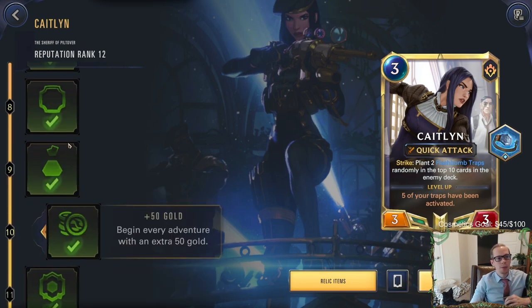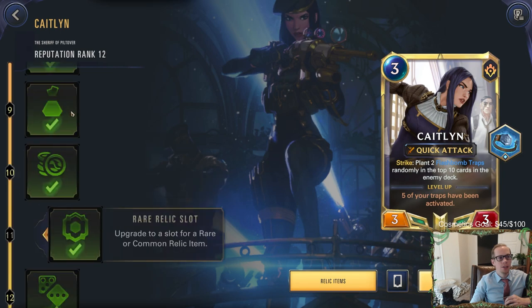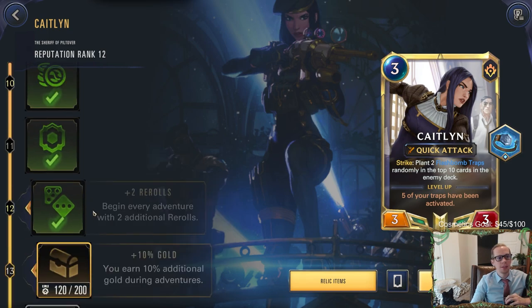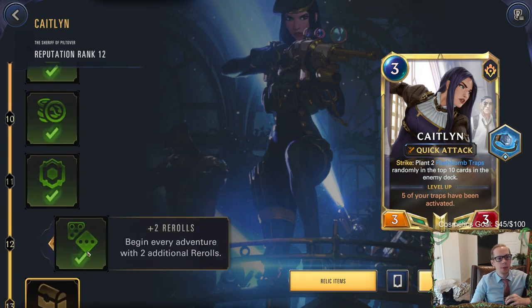I've gotten some reputation losses - I think I lost to Gangplank and another champion also with Caitlin. So we're at reputation rank 12, which means we have four re-rolls and a rare relic slot.